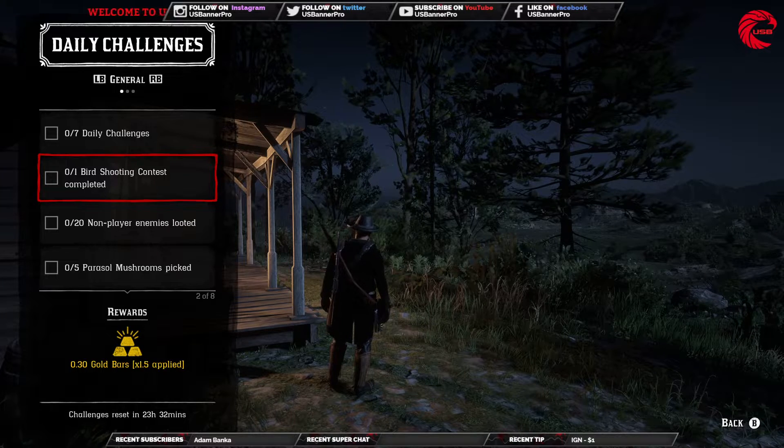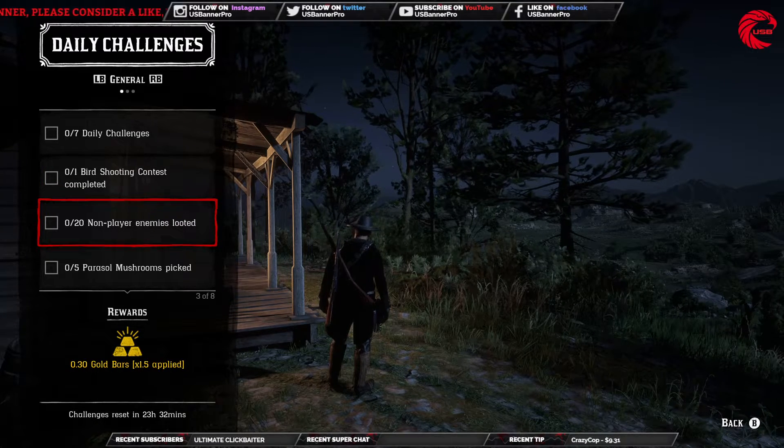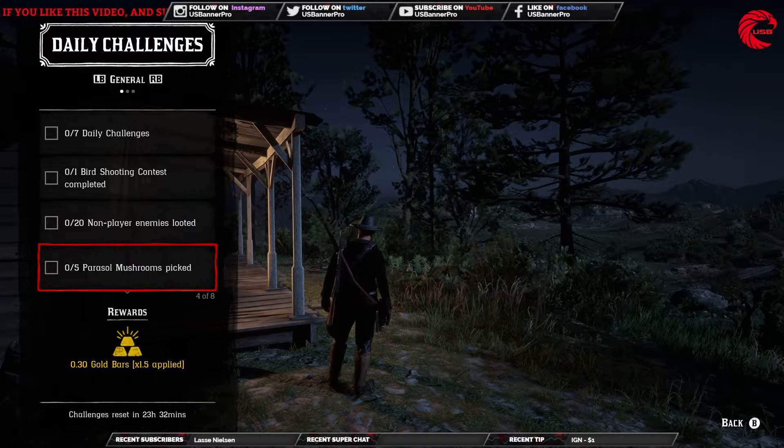To complete it, you have to start from your Posse option. 20 non-player enemies need to be looted — just kill them and loot them.